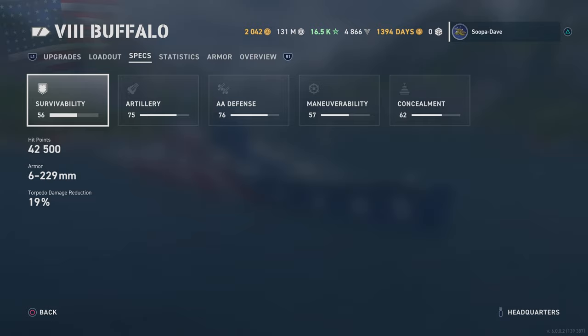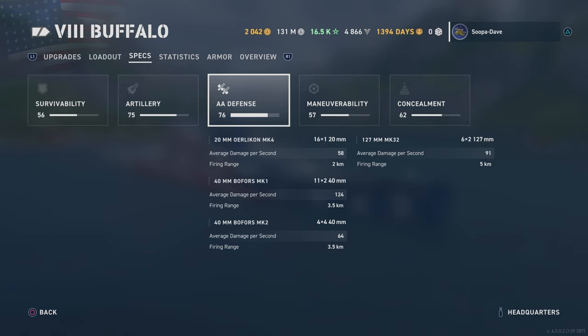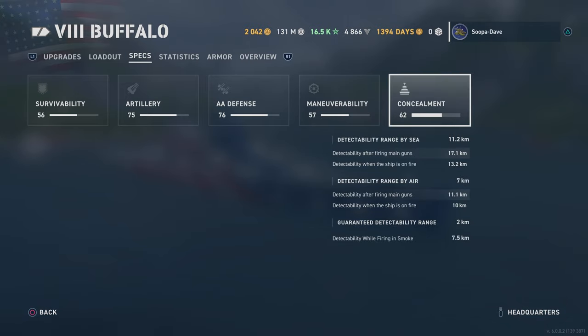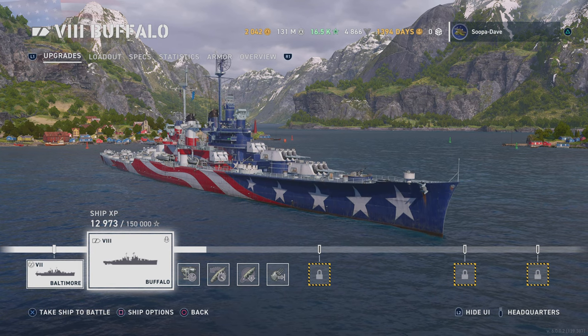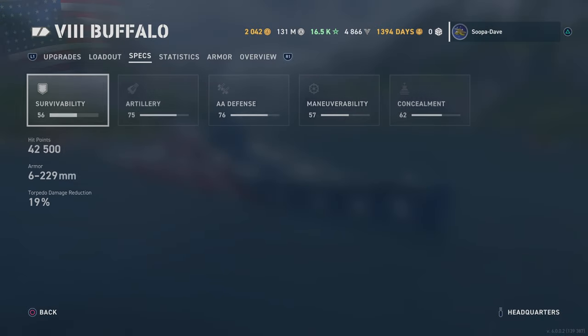Even without upgrades the Buffalo has 42,000 health — and that's without the hull upgrade. It reloads quicker and has 12 guns, about the same AP damage, basically the same AA. It's slightly quicker, has a slightly bigger turning radius and a little bit worse rudder shift. Detectability is almost the same, and the armor on these two ships is almost identical.